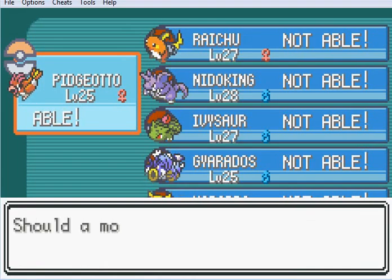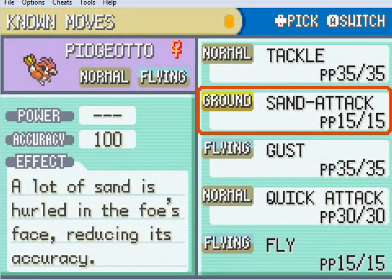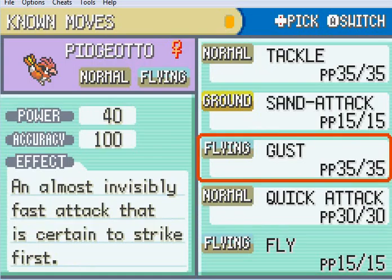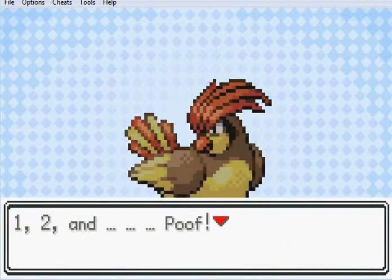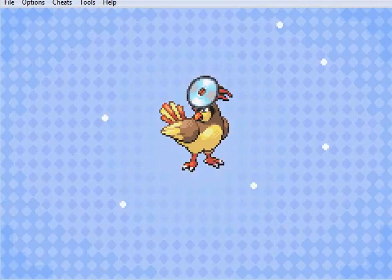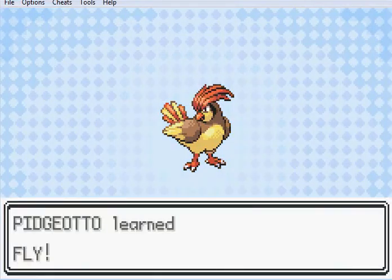Fly - Quick Attack is actually more powerful than Tackle, isn't it? We'll get rid of Tackle for Fly then. Fly is actually a pretty powerful move! It's a very useful move. Attach the TM to Pidgeotto's head - and Pidgeotto learned Fly.